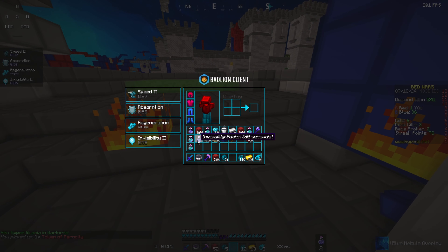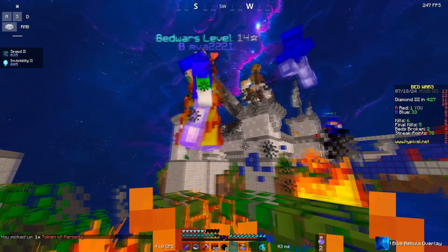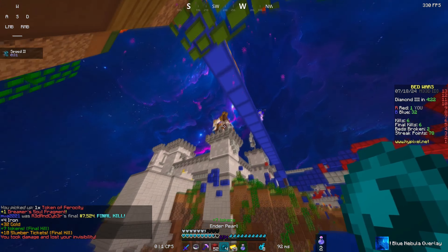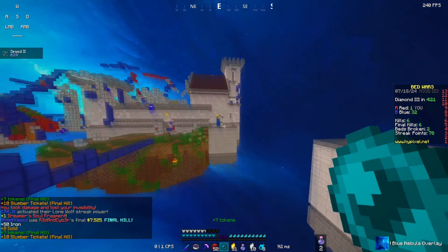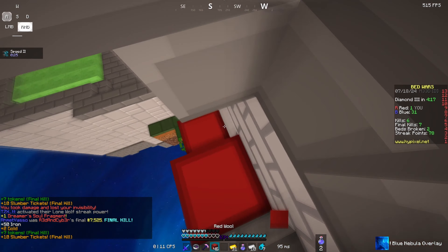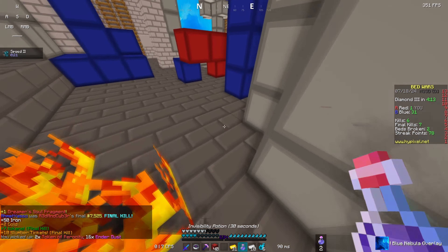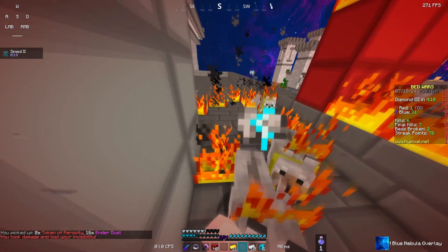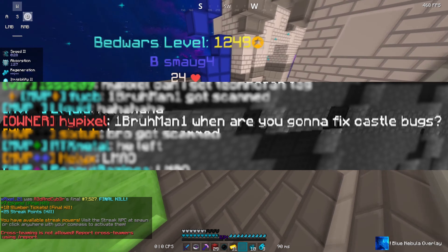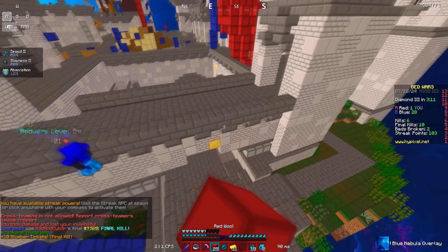The admins just gave up way too quickly on the map and on Castle in general. There are so many bugs in Castle that have been plaguing the game for years that the admins just haven't gotten around to fixing. My best guess as to why they removed the map is just because they don't care about the mode — they don't care about fixing the bugs or putting in the effort to fix the two issues that the map had.